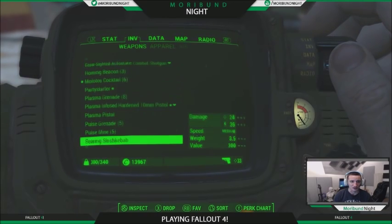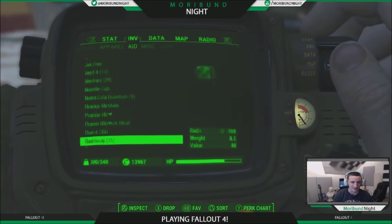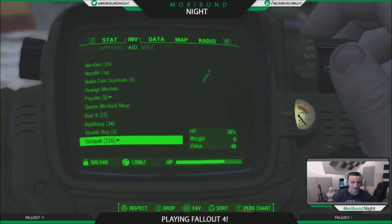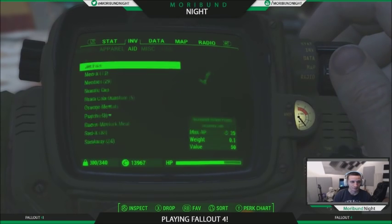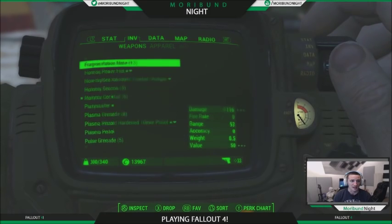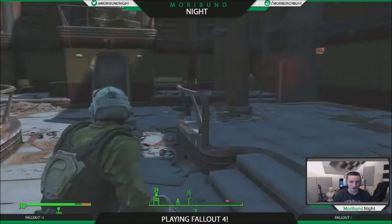First, we're going to make sure that we've got full health because these things are pretty serious, I'm not going to lie. So we're going to take some Rad-Away, heal ourselves up with a stimpak, then go over to our weapons.